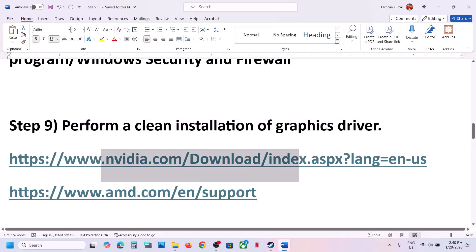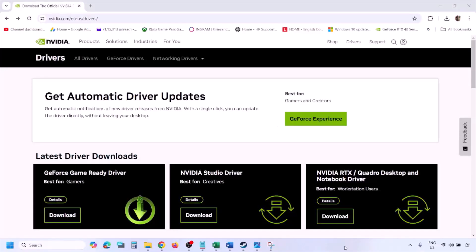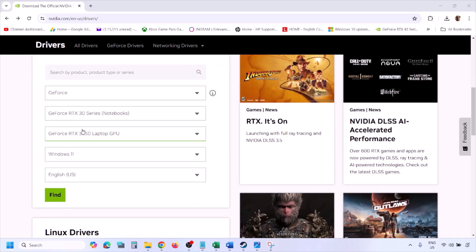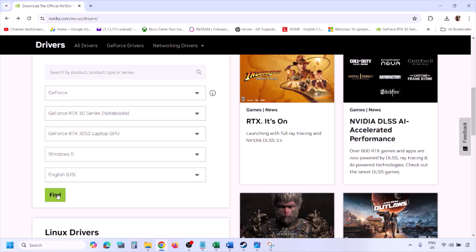If you have an NVIDIA card, go to the NVIDIA website. If you have an AMD card, go to the AMD website. On the NVIDIA website, select your graphic card from the list, select the right operating system — Windows 11 or Windows 10 — and then click Find.